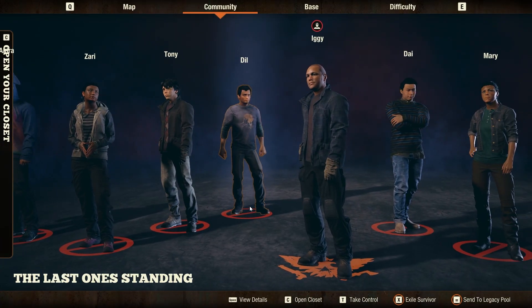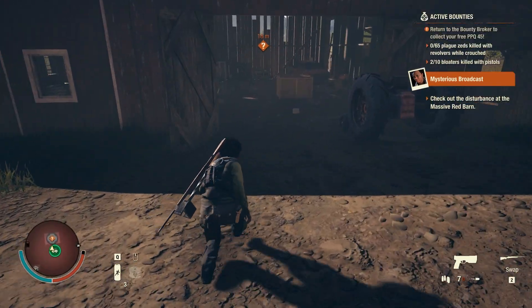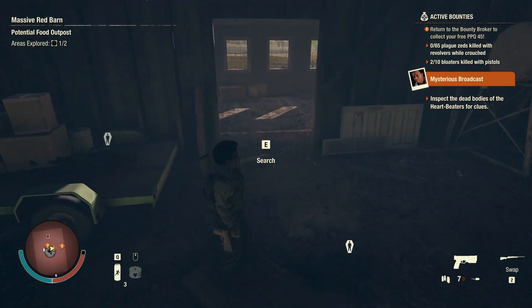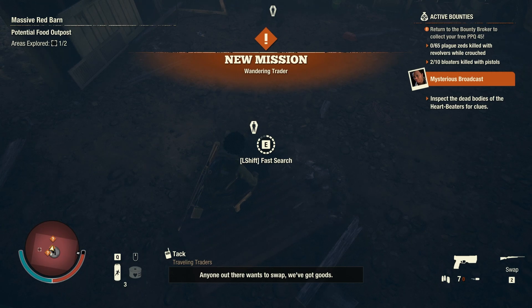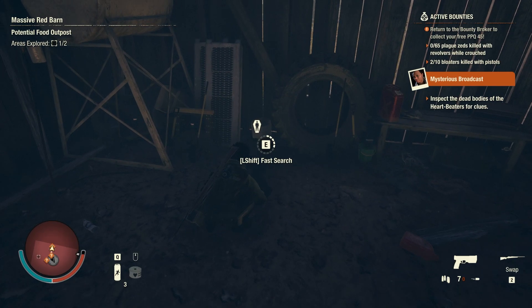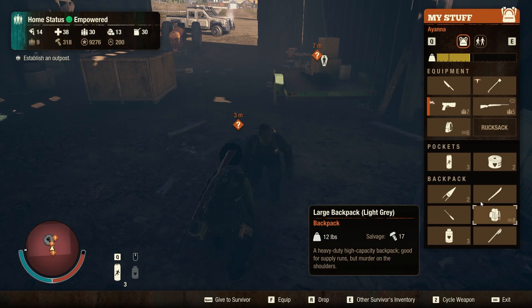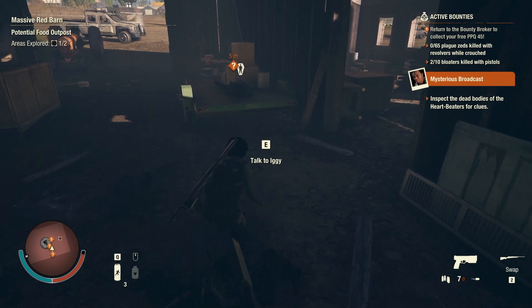I got a new survivor, Dil — he joined us. He doesn't have any specialties, so we can kind of mold him into what we want. We can give him a textbook, have him learn some skills that we need. Everyone's dead, I guess. Anyone out there wants to swap? We've got goods. Alright, Iggy — we're going to take some stuff. We don't need all of this, but maybe some of it we could trade.